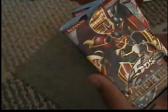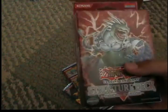We've got a Mega Pack from Legendary Collection 2, an Extreme Victory pack, and a Duelist Pack Yusei 2. Here's the Structure Deck. I'll start with Duelist Pack Yusei.